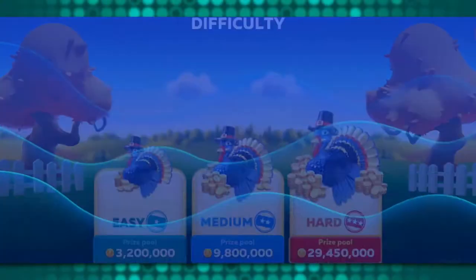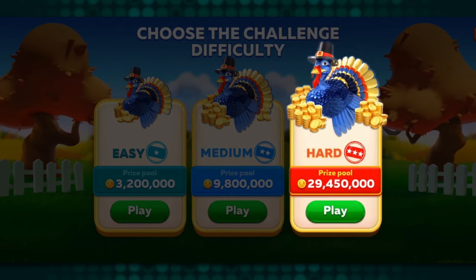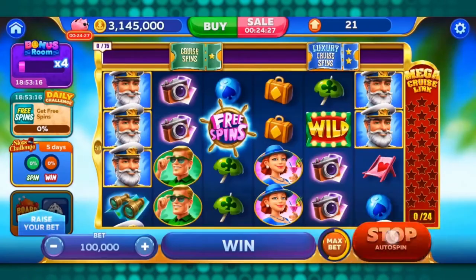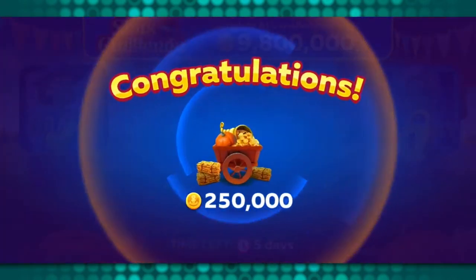Our next stop is the Slots Challenge, which you unlock at level 21. Here you choose the difficulty — the harder the mission, the bigger the grand reward. There are slots and challenges for each one, and when you complete a challenge you move forward to the next slot. You can see rewards along the way, with the grand prize waiting at the end of the map. You'll also find locked slots here that you haven't reached yet in the lobby, so as soon as you hit level 21, go straight to the Slots Challenge.